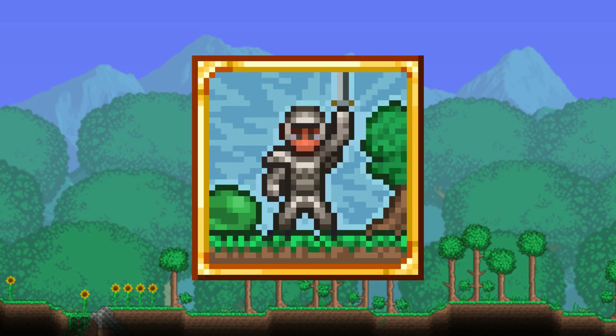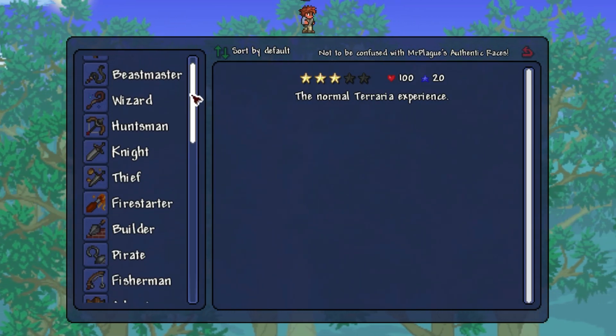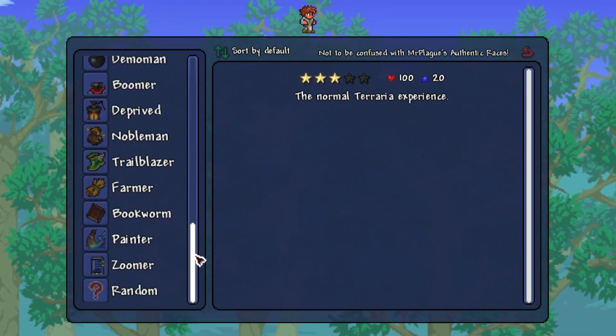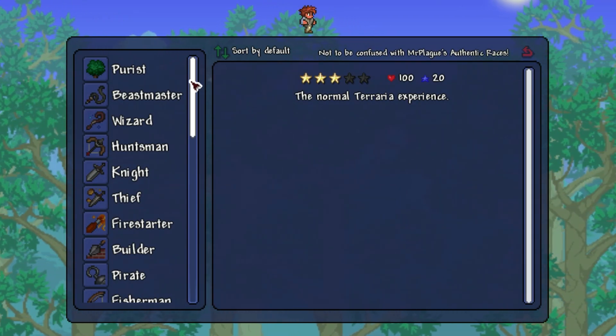New Beginnings is a mod created by Team Spirit — those same people who made the super awesome Spirit mod. New Beginnings allows you to pick a bunch of different origins that allow you to start with different items, mechanics, and more. There are currently 33 origins to choose from, ranging from simple starting loadout differences to whole new mechanics and items.